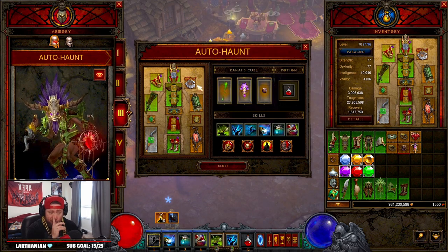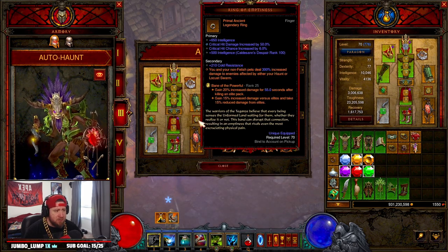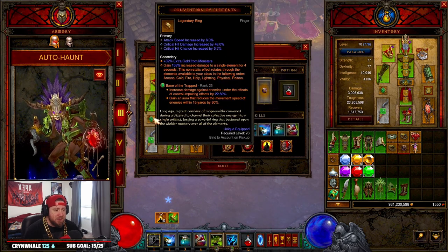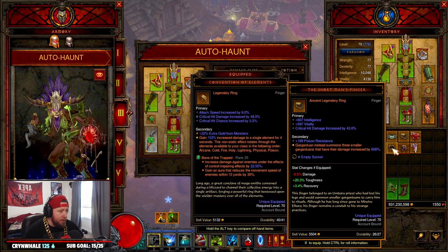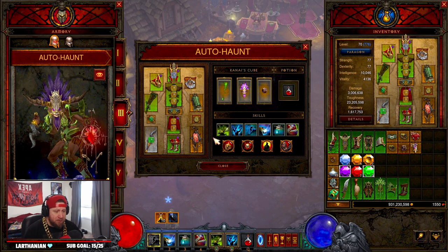For our amulet and rings, one thing changed from the last build: we're using Squirt's Necklace for double damage, Ring of Emptiness which is crazy, and Convention of Elements instead of Short Man's Finger since we're not doing any Gargantuan stuff.